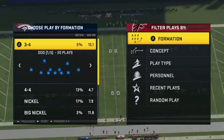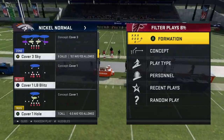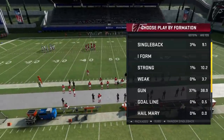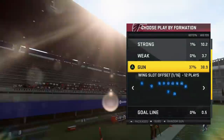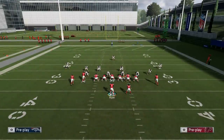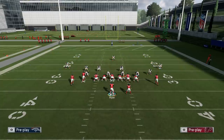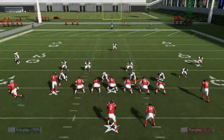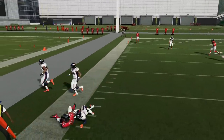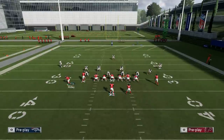Tip number three is going to be shading your defense down to stop those pesky underneath routes. I cover this every year because people keep complaining they can't stop drag routes — they say they're unstoppable, getting five yards a play. So first we'll look at a stock Cover Three. I'm not going to change anything — I'll leave those purple curl flats out there. Those zones are okay, but they're not going to defend drags well. You could have dual drags on both sides of the field and get about five to six yards of pop most plays. That means every two downs you'll be moving the chains.